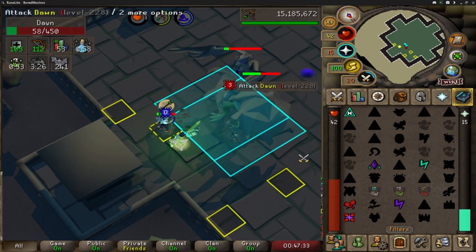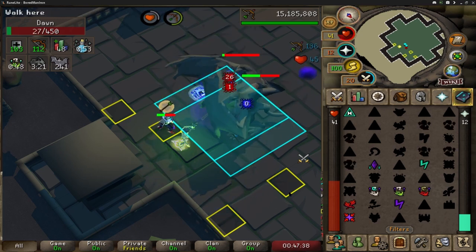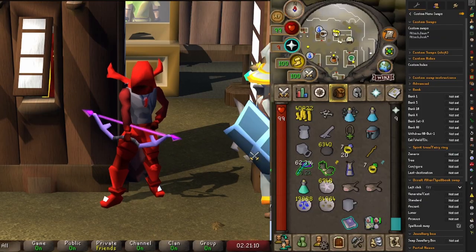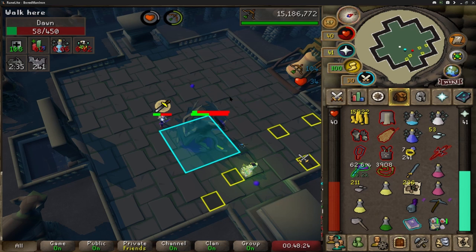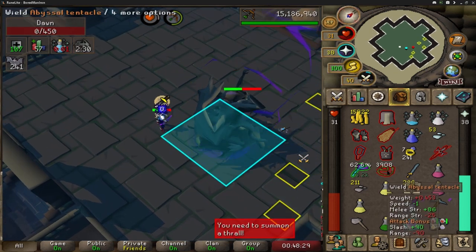By no means am I in best in slot range gear, but I found the Venator bow to be really nice — the damage really starts to add up with those ricochets and it seems to be a lot better than blowpipe. One thing that can really mess you up though is if you accidentally click Dusk instead of Dawn. If you do click the wrong one, the bow effect will not work and you'll be hitting double zeros on the other boss instead of hitting Dawn for two hits.